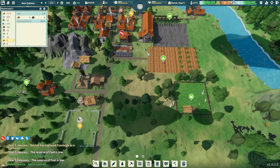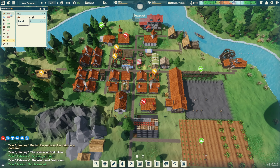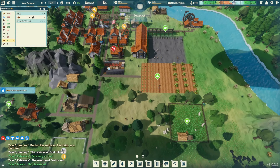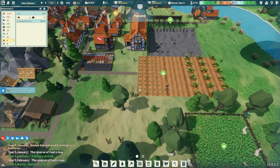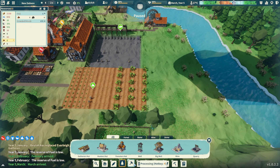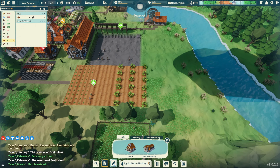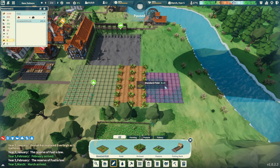We need to focus on getting things situated. Our food and water are not looking great - the water is no longer as good as it used to be. We need to hit those up very hard. I'm going to start by getting some fields, since food and water is the biggest deal. Let's go ahead and place some standard fields.